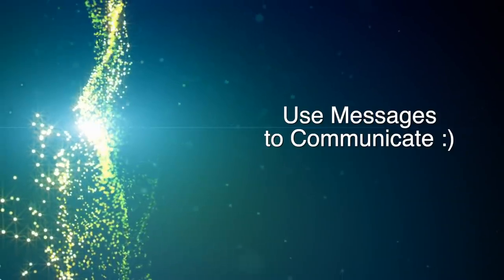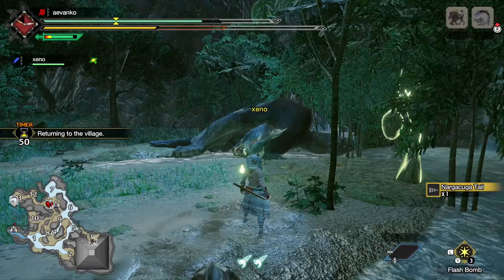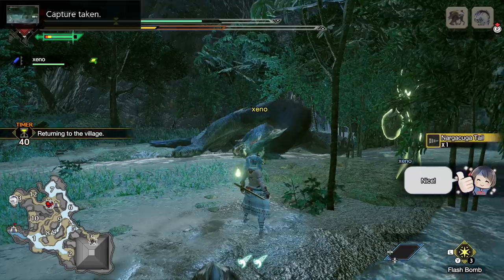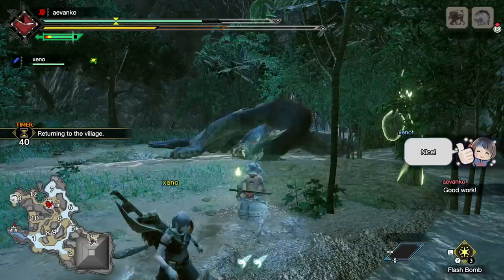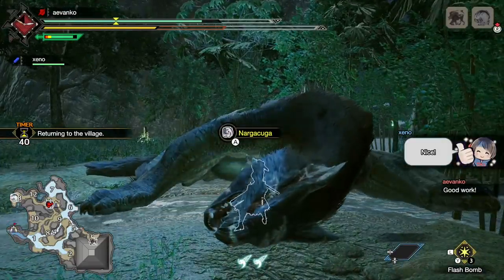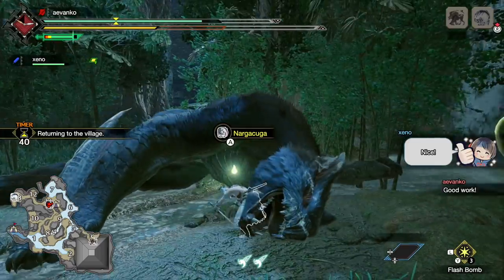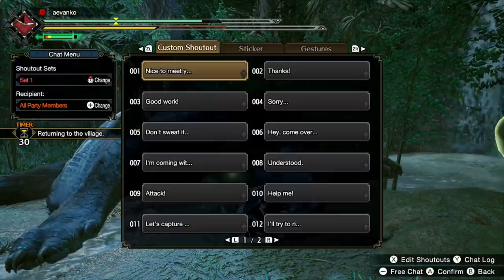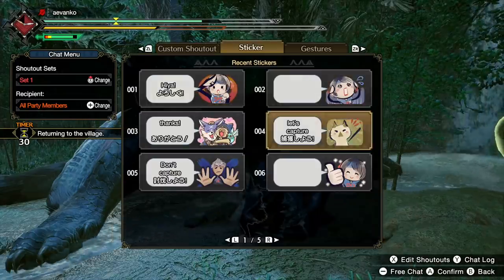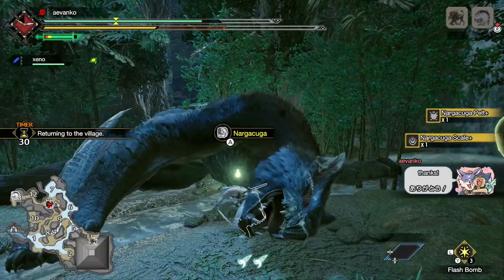And finally, just a freebie — use messages to communicate. After a hunt is done, go ahead and use stamps, whether to tell people they did a good job or just send a message saying good work. It's nice just to communicate to other players, and I notice a lot of people are not engaging with this feature. Just hit the minus button, throw a message up — it actually feels really good to feel that you are a team, even though you are random hunters.